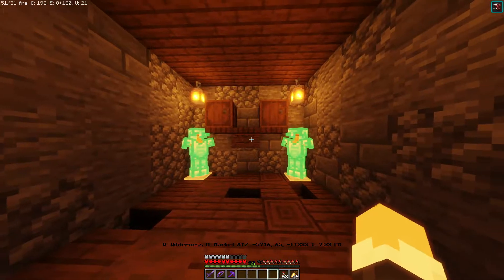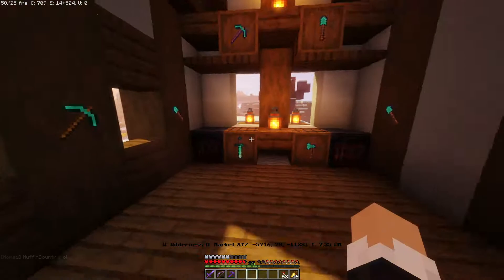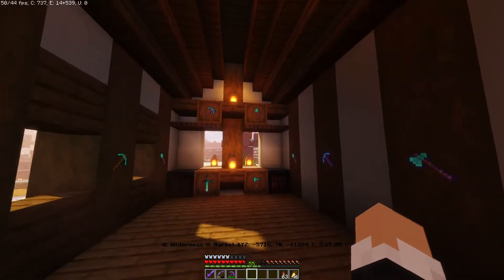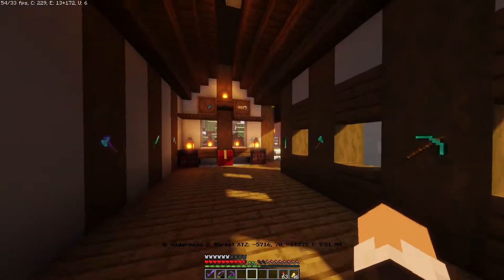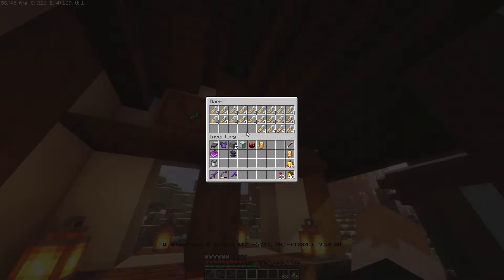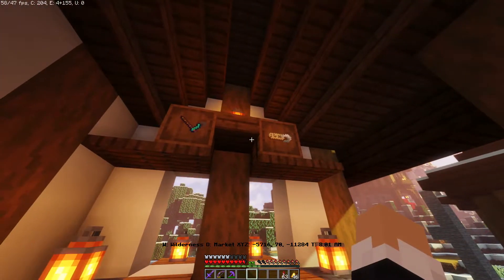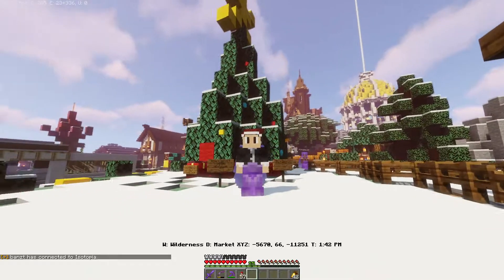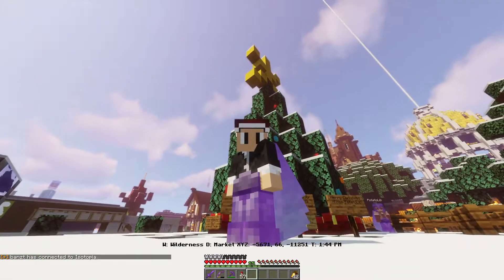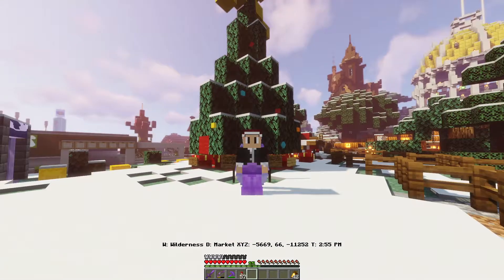In the armor shop blacksmith I changed the layout - just two barrels so it looks cleaner. Upstairs in the armor shop I made individual barrels for each tool. I'm also selling nametags since I don't think there's a shop for them and I have villagers that trade them. This is actually my Christmas skin - just a Christmas hat on my skin. That's going to be the end of the video. If you liked it, please comment, like, and subscribe. Happy holidays to you all!